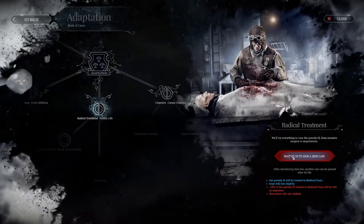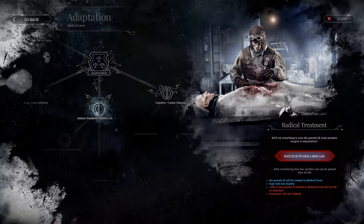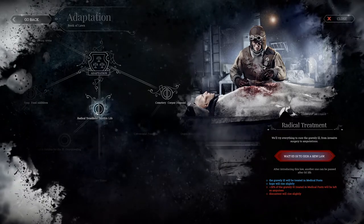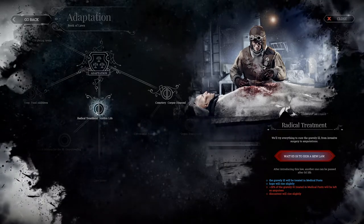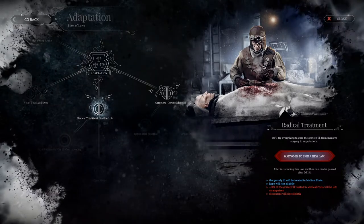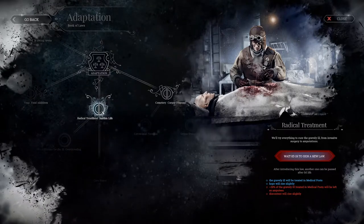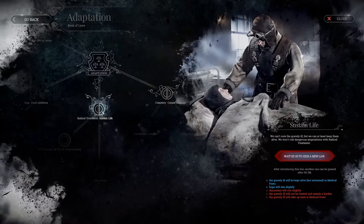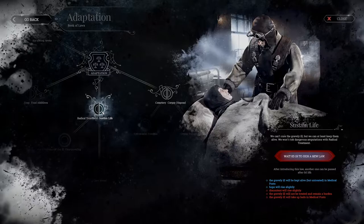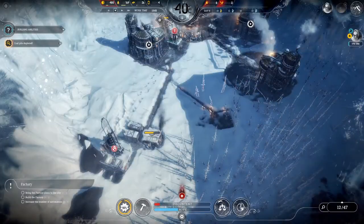One hour to sign a new law. We can either go for radical treatment - we'll try everything to cure the gravely ill from invasive surgery to amputations. Hope will rise slightly but 30 percent of the gravely ill treated will be left as amputees. Or we can go for sustained life - the thing with sustained life is they'll just sit in the medical post for ages.